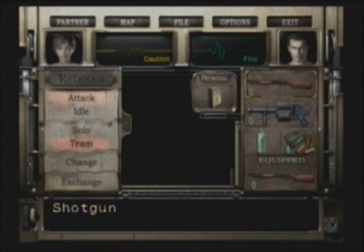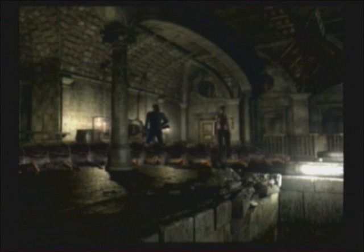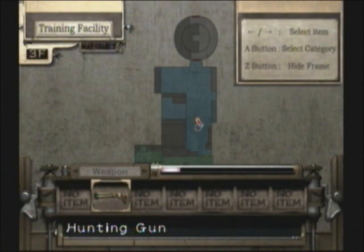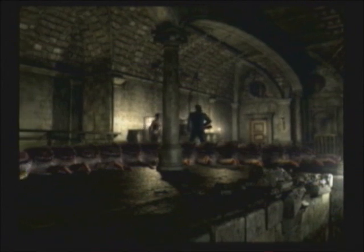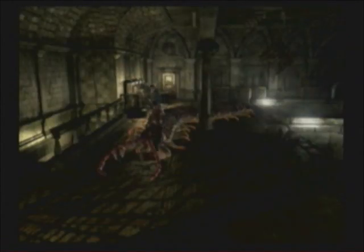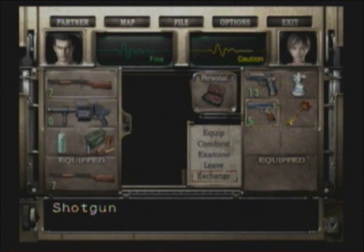Let's combine these, and have Rebecca pick up her hunting gun again — we might need it later. I'm sure Billy wants his handgun back, so I'll give him his gun. Equip. Equip.